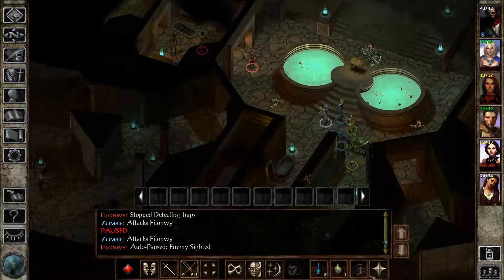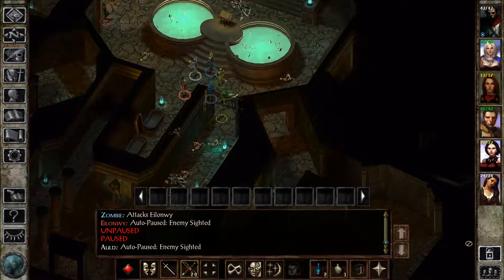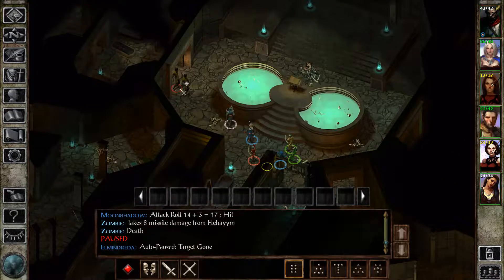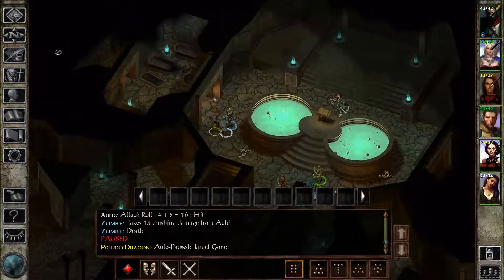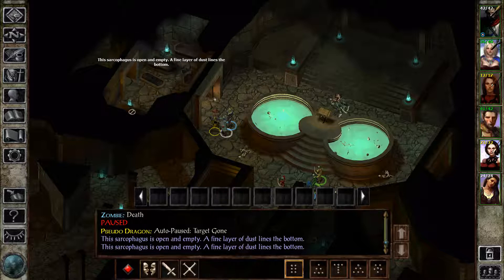So we've got some zombies. Let's pull back. With this being a real-time game, how do they simulate the fact that zombies always strike last? Other than just being really, really slow. Let's see if we've got some more of these sarcophagi.